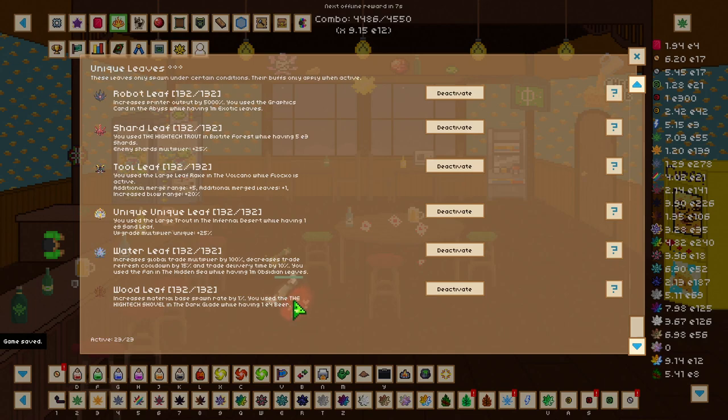To get the wood leaf, our final unique leaf on this list, we need to get the high-tech shovel in the dark glade while having 1e4b leaves. The wood leaf increases the base spawn rate of materials by 1 percent.